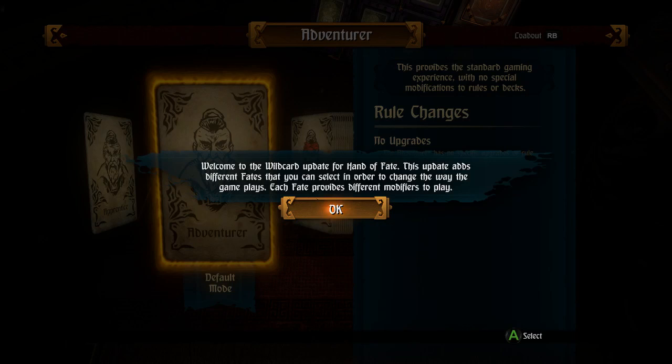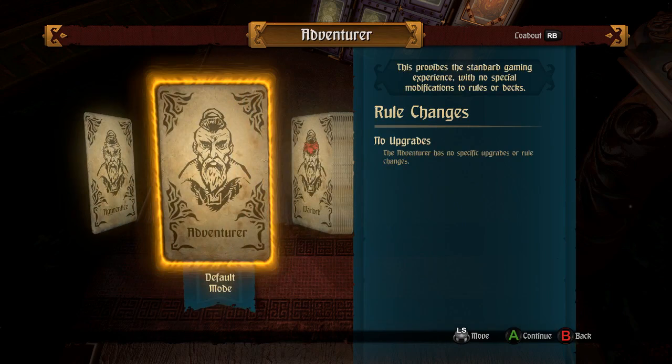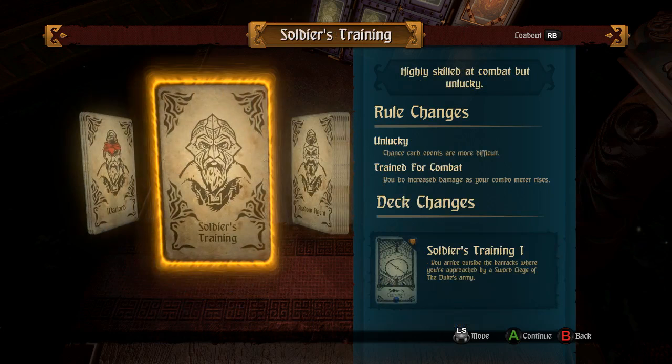Welcome to the Wild Card update for Hand of Fate. This update adds different fates that you can select in order to change the way the game plays. Each fate provides different modifiers for play. So this is the part of the expansion. The Apprentice is easy mode — he's stronger in combat, enemies are weaker, some achievements cannot be unlocked. I don't really have any intention to do that. Adventurer has no specific upgrades or rule changes.